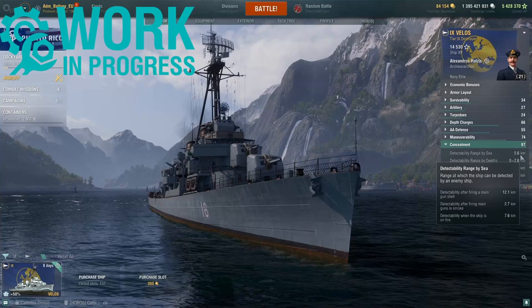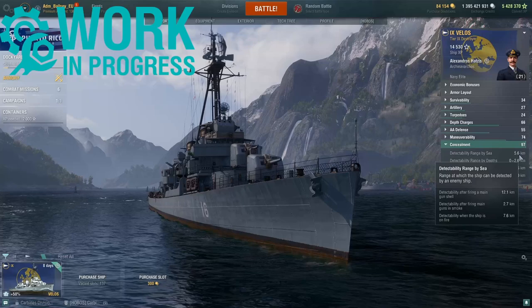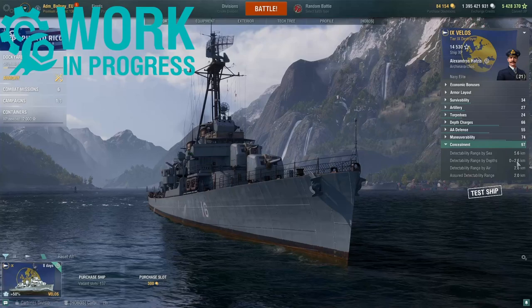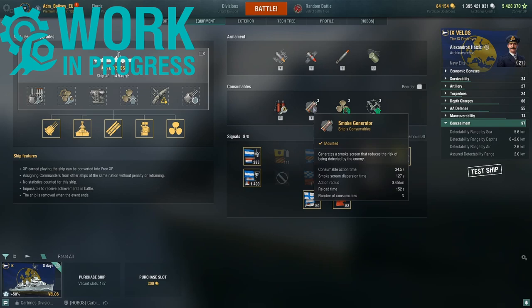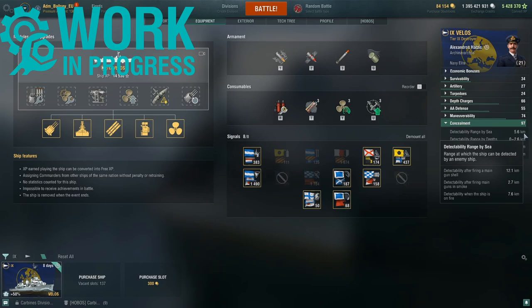Finally, stats-wise, we come to the Velos's concealment. With a full stealth build — including both captain skill and upgrades — detection by enemy ships is 5.6 kilometres, by enemy aircraft is 6.6 kilometres, and by submarines is 2.6 kilometres. This concealment is further reinforced by access to the smoke generator, featuring long-lasting American smoke screens with an action time of 34.5 seconds and a dispersion time of 127 seconds — well over 2 minutes. Very strong smoke screens combined with very competitive concealment.